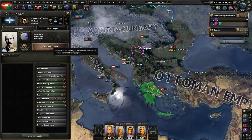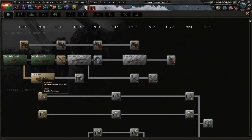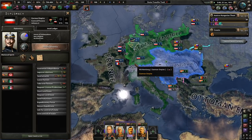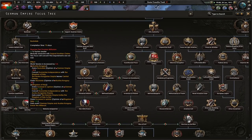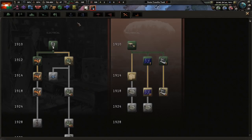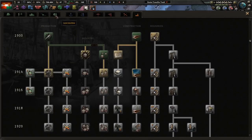Greece doesn't appear to have a focus tree — looks pretty generic. We're going to grab the next research and start on land doctrine. They did change the land doctrines a little bit. I'm going with infantry defense, which is pretty normal. We have fire cover for more line artillery attack and defense, tank and armor variance, or integrated support for more leg infantry breakthrough and land night attack.